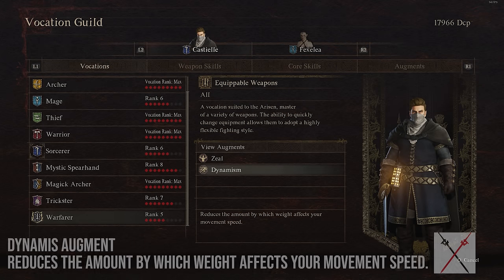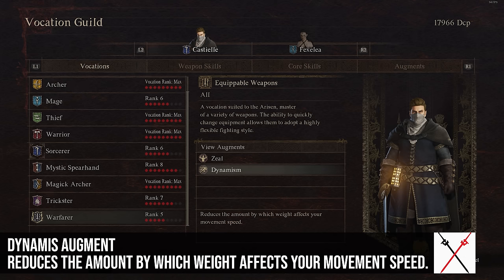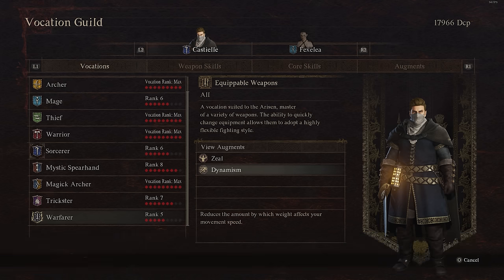Dynamism reduces the amount by which weight affects your movement speed — I think it reduces it by one category, so if you're heavy it would treat you as average weight, and if you're average weight it would treat you as light. That's a great quality of life augment that allows you to move more quickly. Probably the biggest headache in this game is running from point A to point B over and over, and anything you can do to speed that up is good.